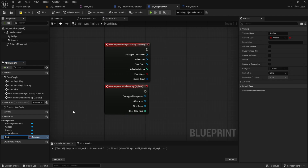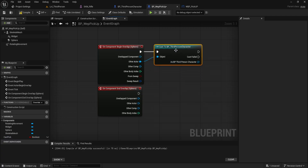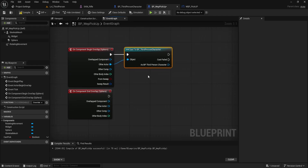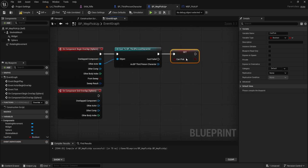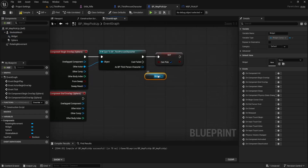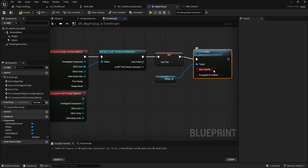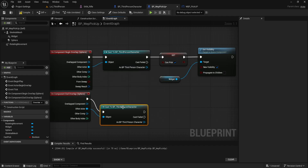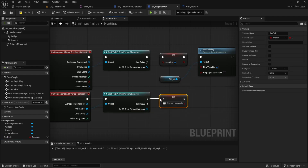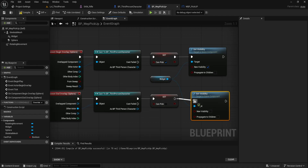In the variables section, create a new boolean variable and name it 'can_pick.' Go back to your Begin Overlap event. From the Other Actor pin, drag out a wire and search for 'Cast to BP Third Person Character.' This checks if the object that entered the sphere is our player — if it's not the player, the rest of the logic won't run. Next, drag can_pick from your variables list and choose Set. Connect it after the cast and check the box to make it true. Now drag the widget component from the components list into the graph, pull a wire from it and search for 'Set Visibility.' Connect it after the Set node and set the new visibility to true. Now do the reverse for the End Overlap event. From Other Actor, drag another wire, add a Cast to BP Third Person Character, then drag can_pick again but this time uncheck it to make it false. From the widget reference, add another Set Visibility node and keep the visibility unchecked. This hides the widget when the player walks away.